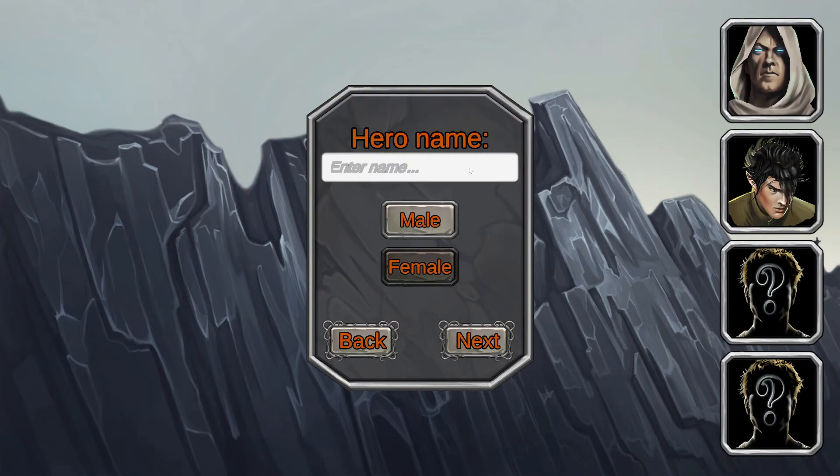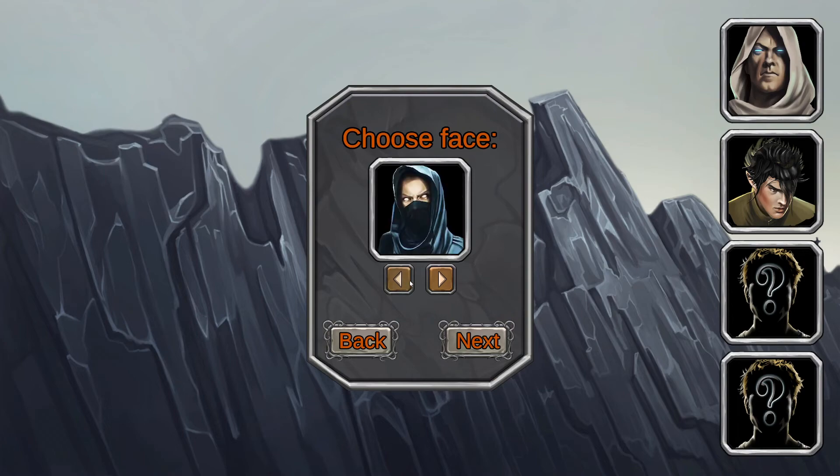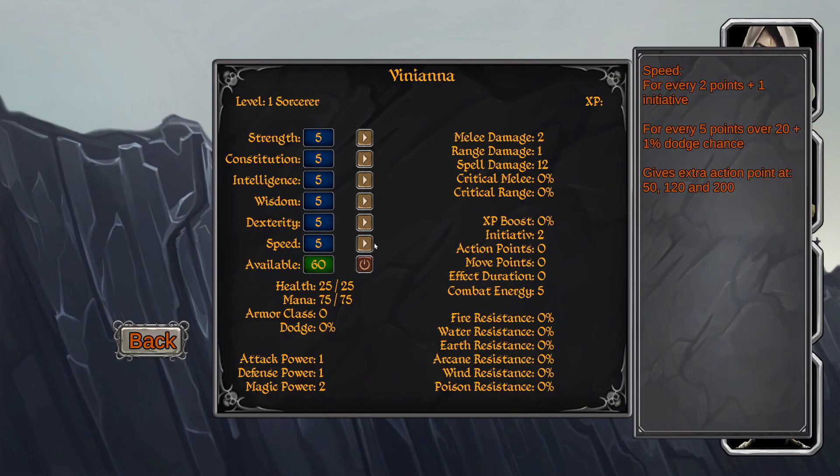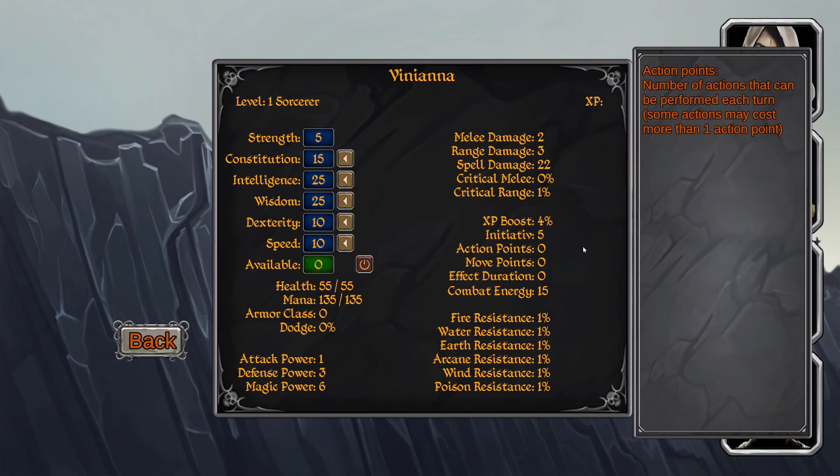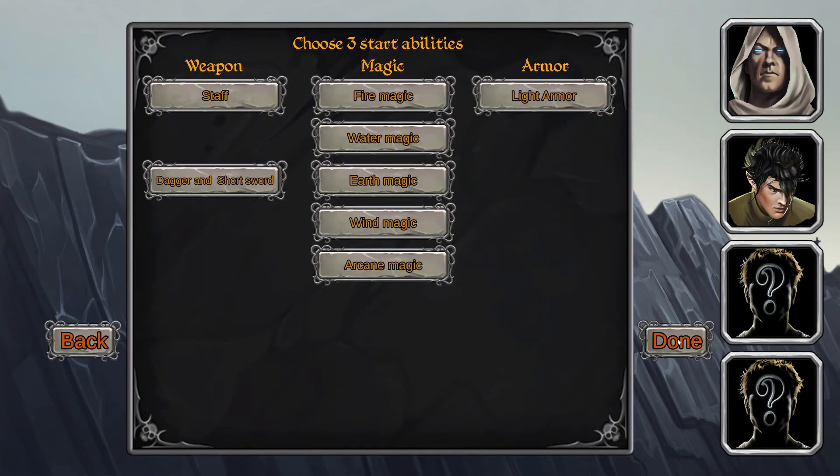Next, let's make a female character — a sorcerer. We need a lot of intelligence, which increases spell damage, spell effect duration, and experience points. Wisdom gives magic power, mana, and one percent resistance for every six points. We'll still need some constitution and some speed, maybe a little more constitution. For skills: a staff, some light armor, and the standard fire magic.